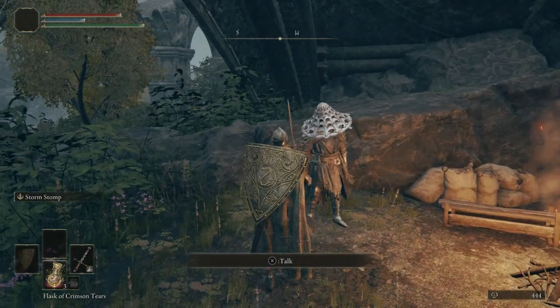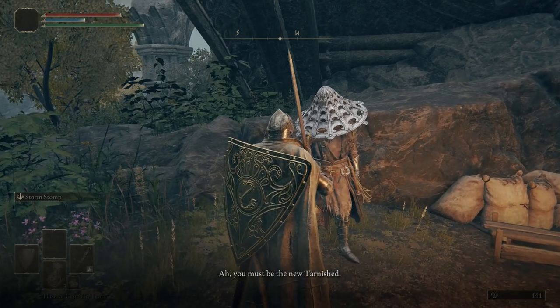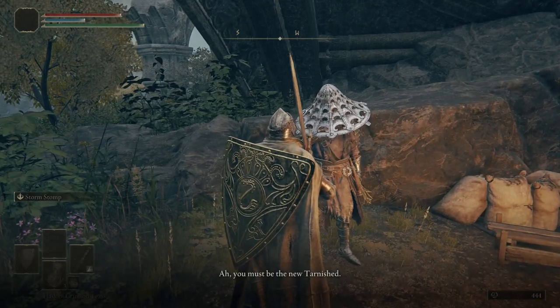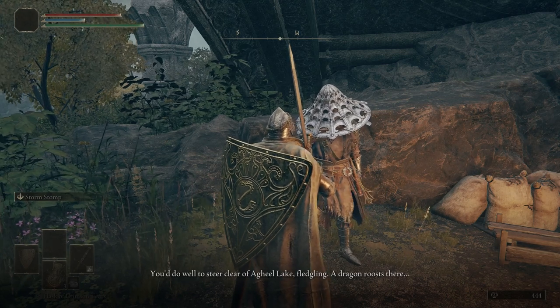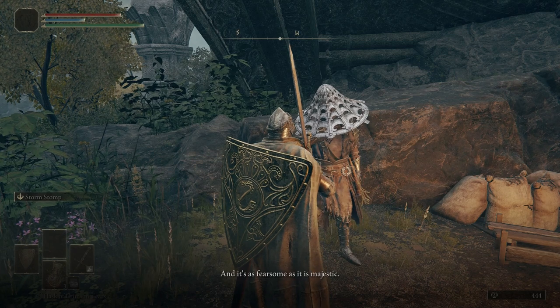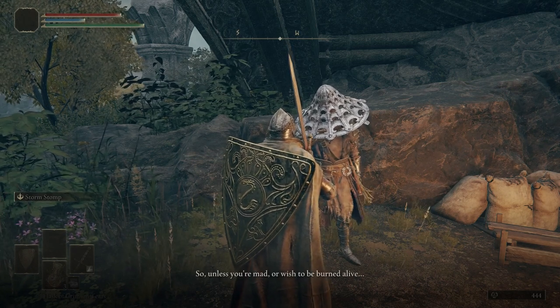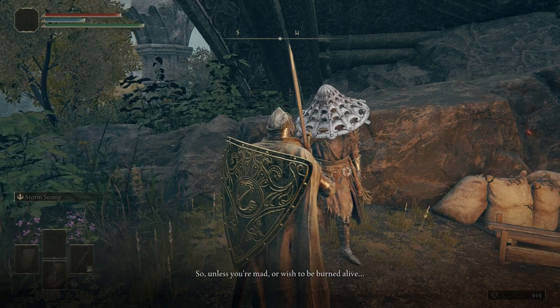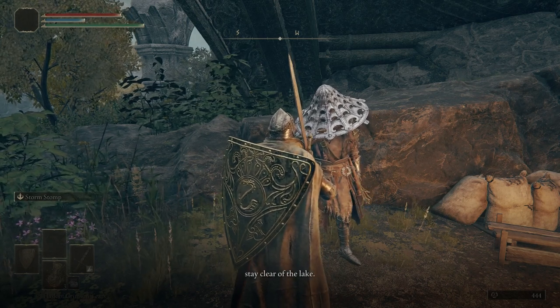Let's go ahead and talk to this NPC — this is Yura. He says: 'You must be the new Tarnished. You do well to steer clear of Agheel Lake. A dragon roosts there and it's as fearsome as it is majestic. So unless you're mad or wish to be burned alive, stay clear of the lake.'